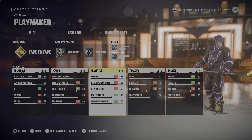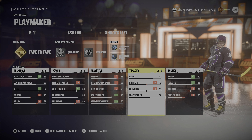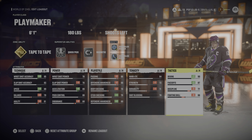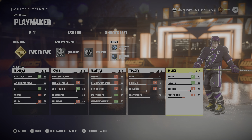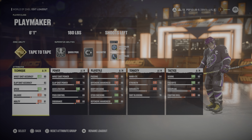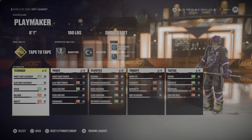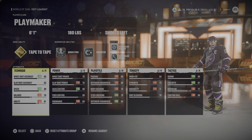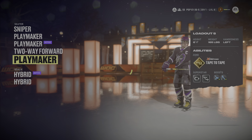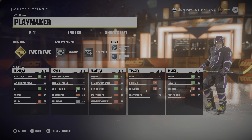For play style, I put the stick checking up by one, the defensive awareness up by one, knock down the body checking, and then knock down awareness and passing - but still all those are very good. If you wanted to, you could technically put those down by two and put one of these up instead. As for Tenacity, I didn't really touch much here - shot blocking, hand-eye, strength, and durability - it is what it is, you're not going to be super strong as this build. On the Tactics side, face-offs are up to 87. This build is very good at deking with a 90, and discipline and fighting skill go down.